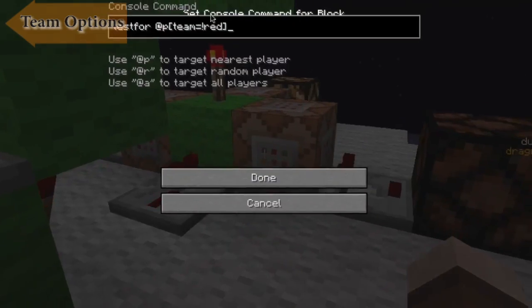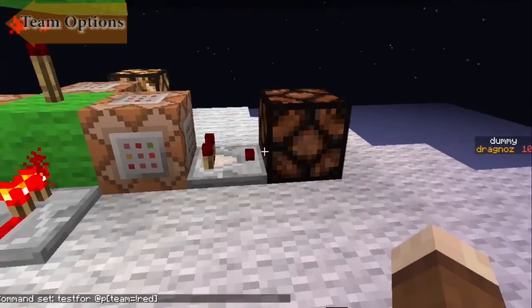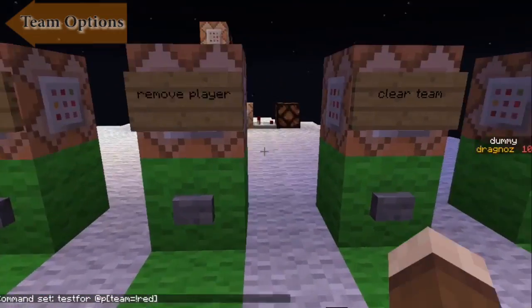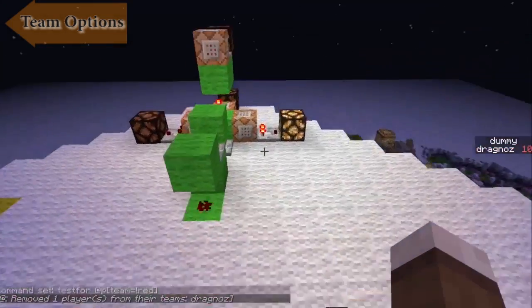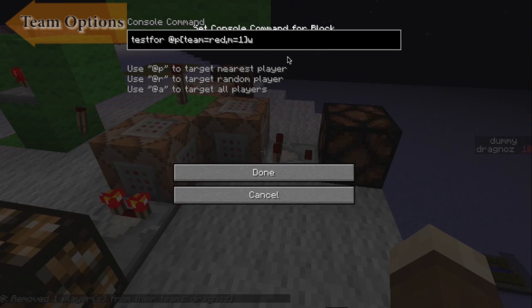The other thing you can do is test for any player who's not in team red. Because I am in team red, that light is turned off. If I remove myself, watch that light — when I remove myself it now goes on.